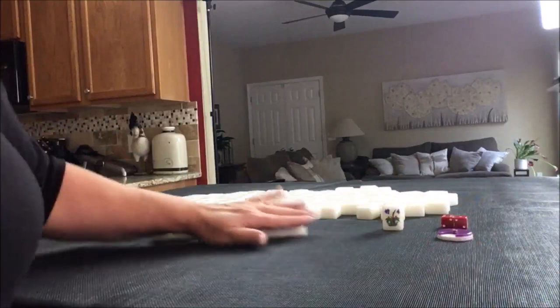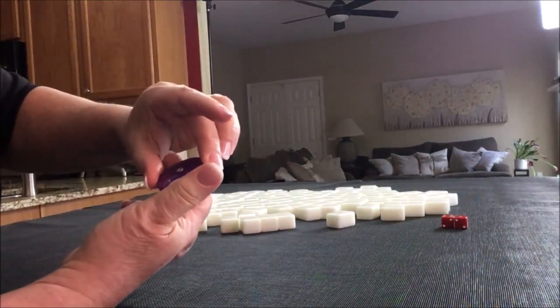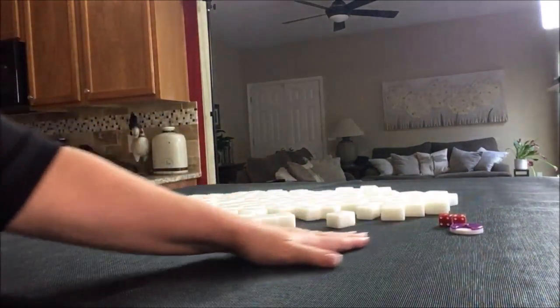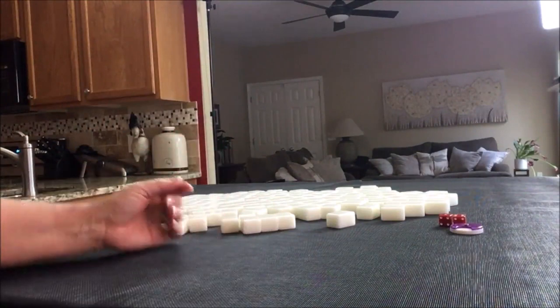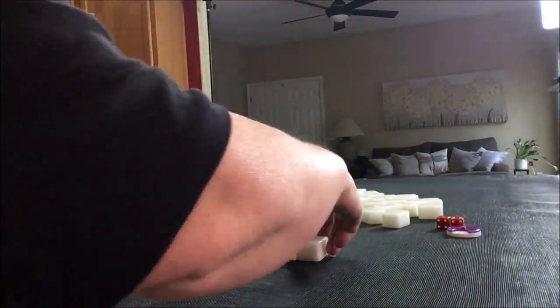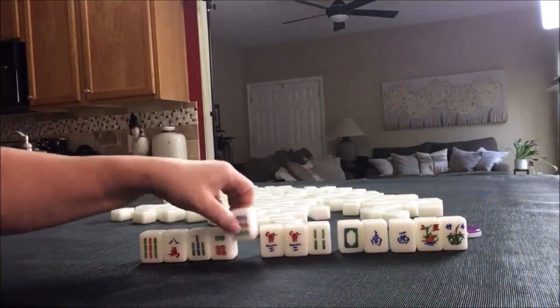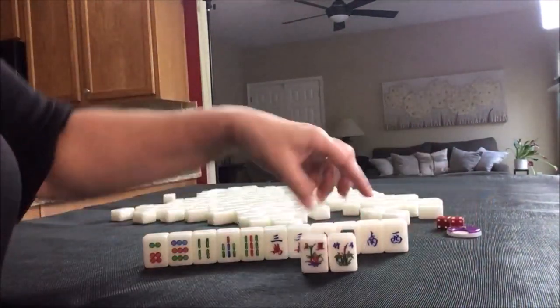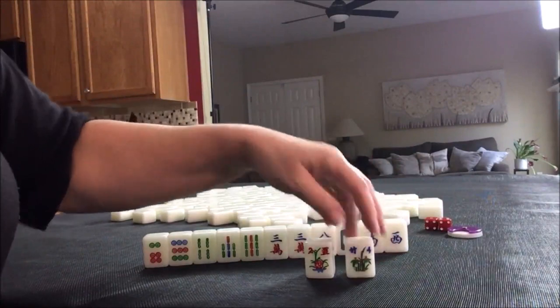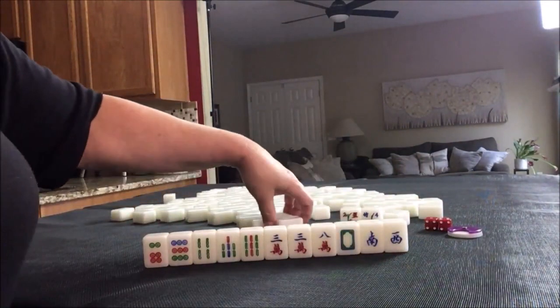We're going to go on to the South pull. This time, let's say we're in North seat since I rolled a four. It's South round and we're in North seat. We're non-dealer, so I'll get 13 tiles. We drew two flowers — number two and number four. We're in North seat, so we're going to get a fawn for that number four flower, and we'll get two replacements.